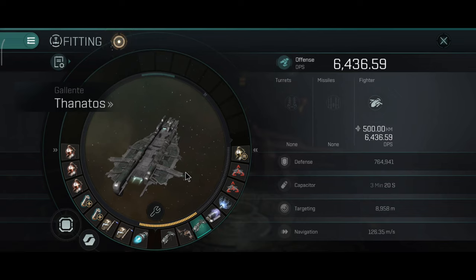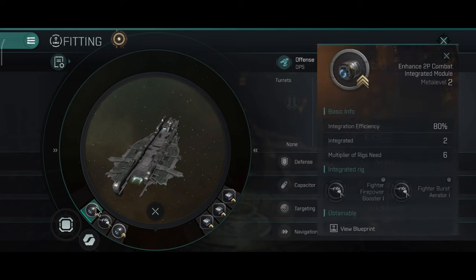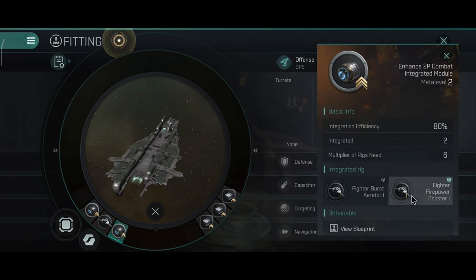This is the balanced build with three adaptives, dual capacitor batteries, dual armor repairers, and one afterburner. For the rigs, I went with the exact same rig integration setup as with the previous carriers. I really like this current build, but it's not entirely necessary to go with integrations — you can use the normal rigs. I like integrations because they allow me to combine multiple stats into one single rig, and so far that seems to be working really well.